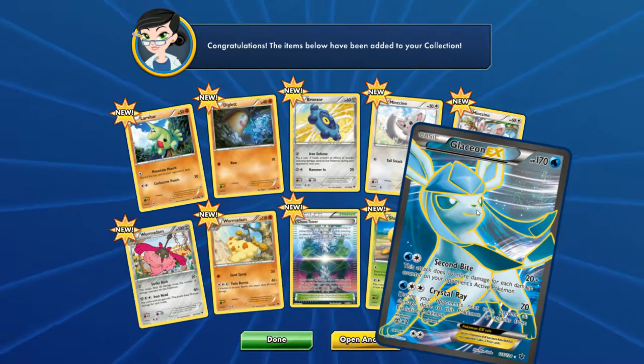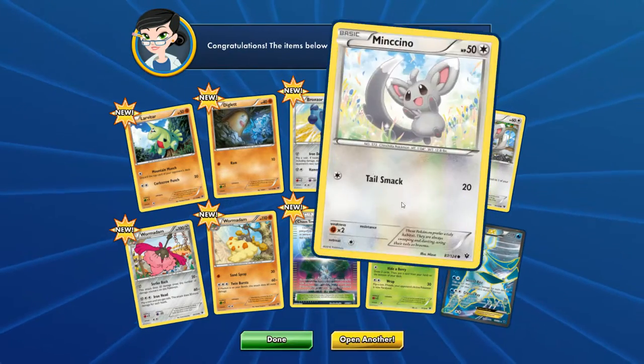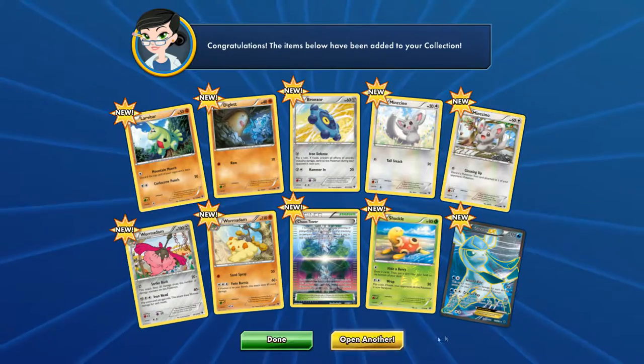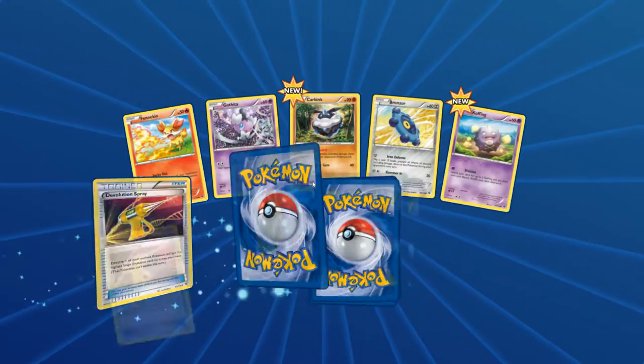Our first actual EX card from Fates Collide — it's a Glaceon EX full art, which makes it quite a rare card! Second Bite: this attack does 10 more damage for each damage counter on your opponent's active Pokemon. Crystal Ray: during your opponent's next turn, prevent all damage done to this Pokemon by attacks from evolution Pokemon. So if they've got Stage 1 or Stage 2 Pokemon, you're impervious to damage. That is a brilliant card to have! We're on such a great run — so far we've got 2 Megas and 1 normal EX. Let's open up another pack.